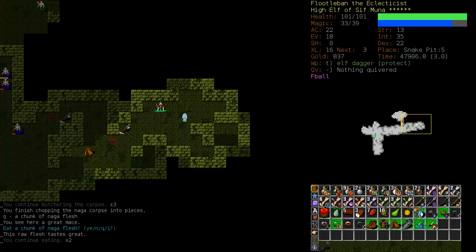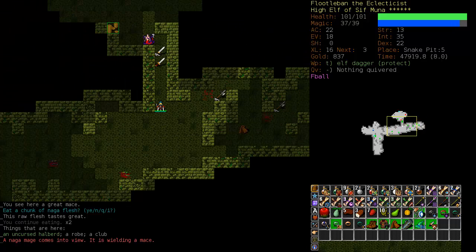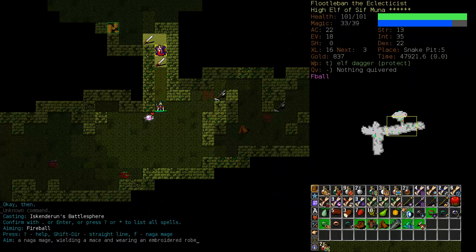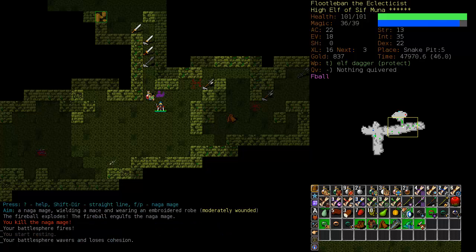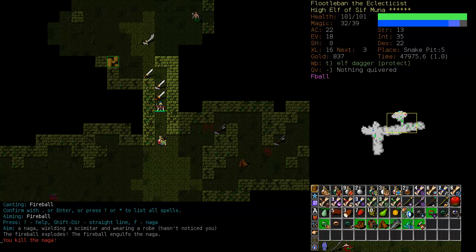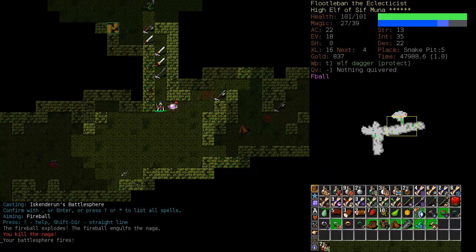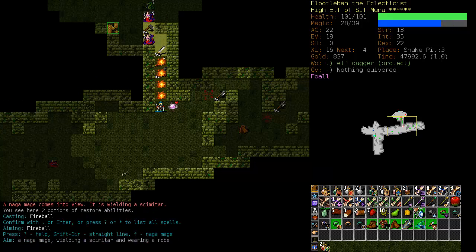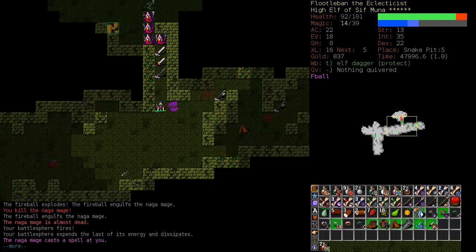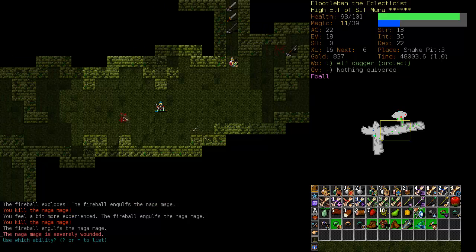Now we will eat our fill of Naga corpses. We're approaching weight capacity here. I should have dropped off some stuff in the stash before I decided to come down here. If it becomes a problem I'll head back. It looks like we've reached the branch ending. Snakes are continually pouring out of here — and quite tough ones at that. This time I'm going to retreat in the proper direction.